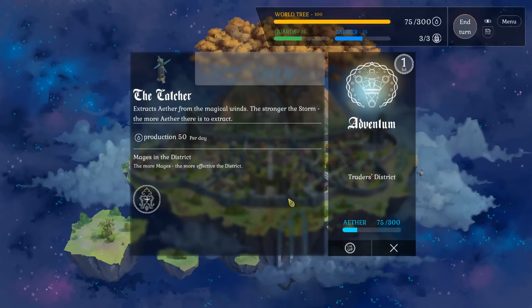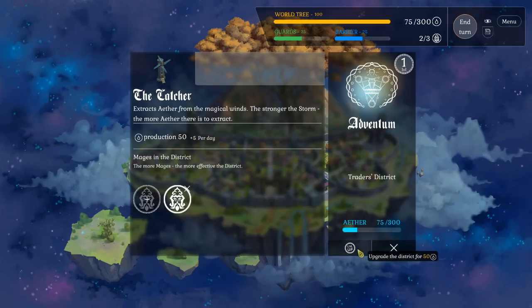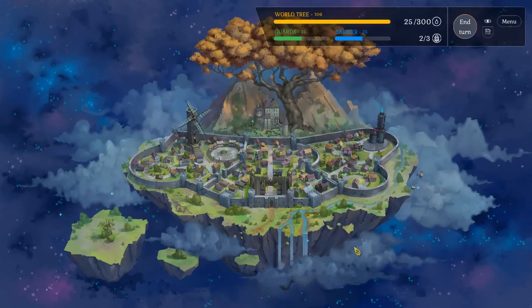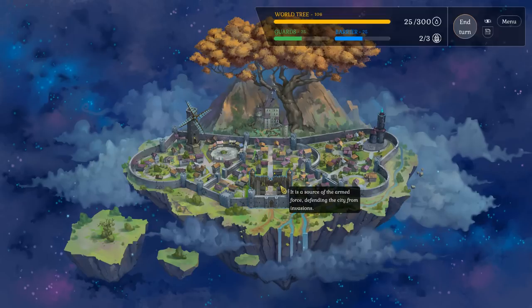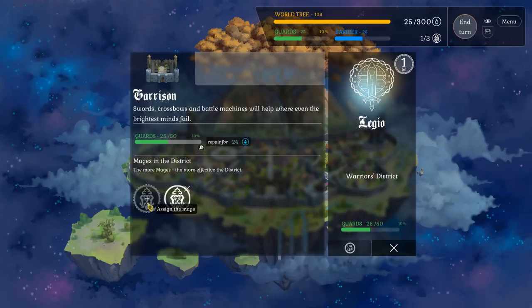You produce this ether — I'm going to call it mana — every turn. You can level it up for 50 if you want. You can also assign one of your mages here to make it more effective. This now gives me 50 plus 5 per day. I'll go ahead and level up this district — now I'm down to 25. I'll click on the garrison here; this is where I can repair the guards. I'll assign this mage to make this 10% more effective.